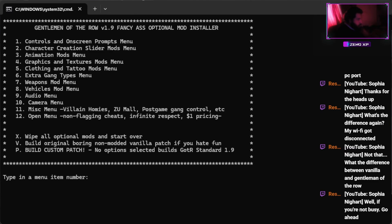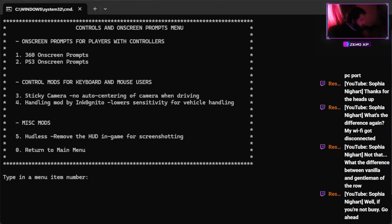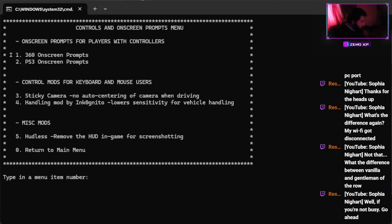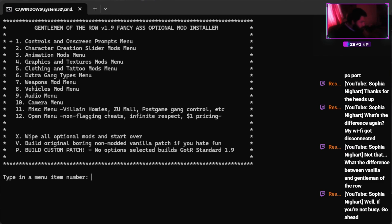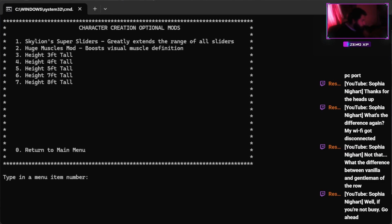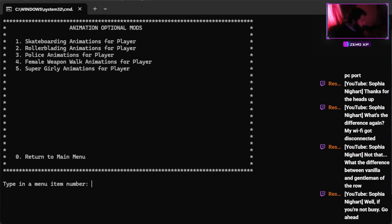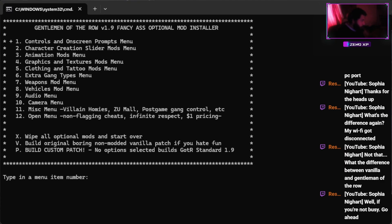You can also go in and press 1 to have a look at the options. For example, since we've got an Xbox 360 controller, we can just press 1 and then press Y to select that option.